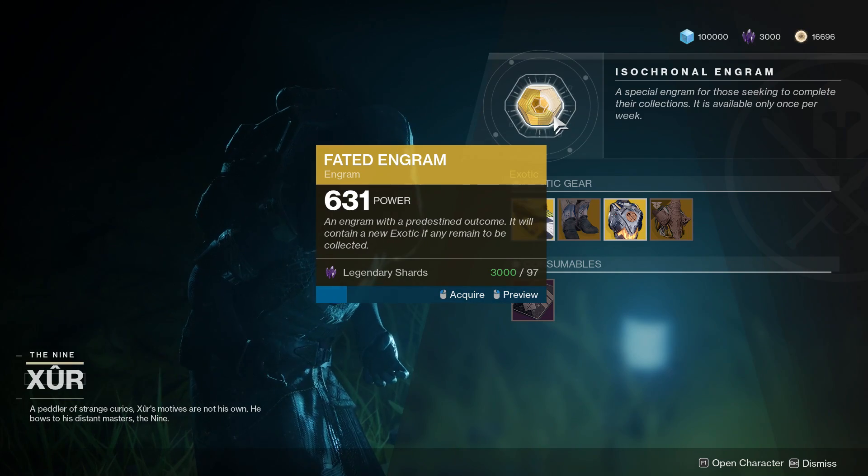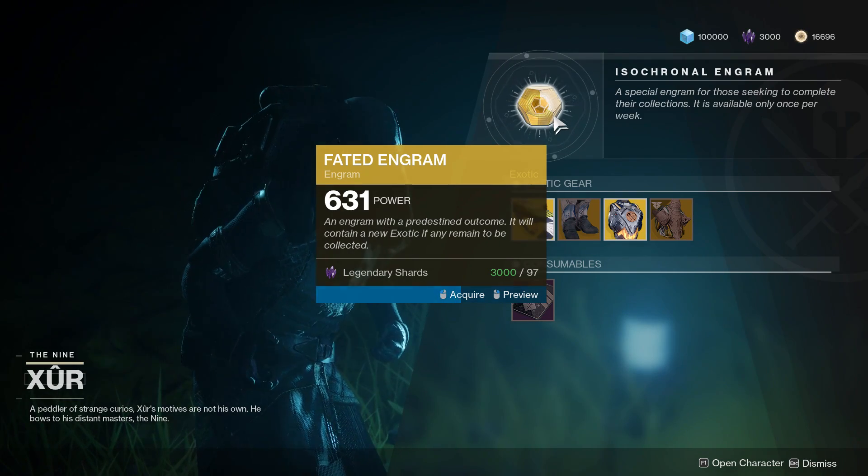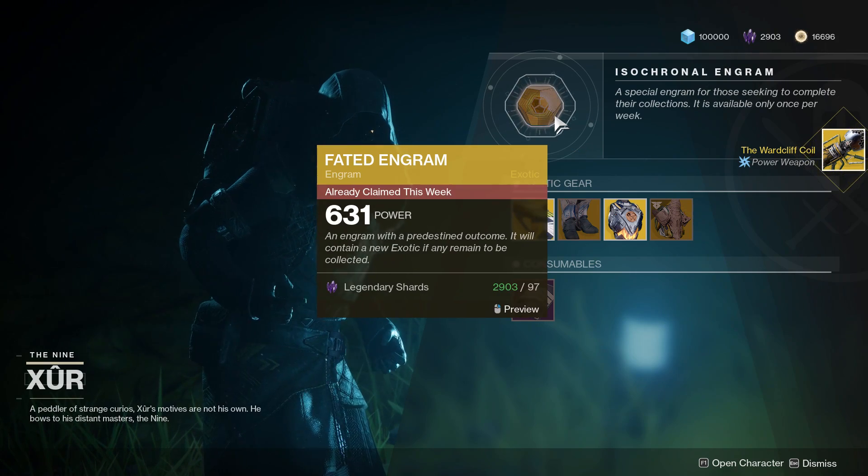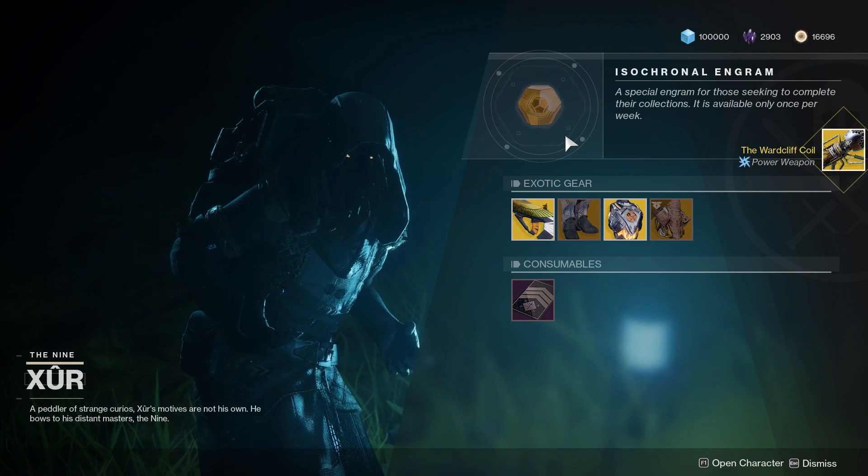And let's see what we get from the Fated Engram this week, shall we? We got Warcliff Coil. This just does not want to give me any exotic armor.